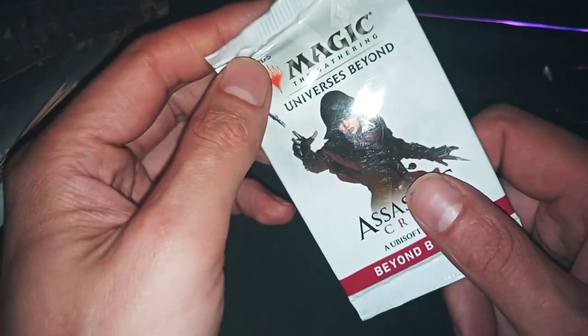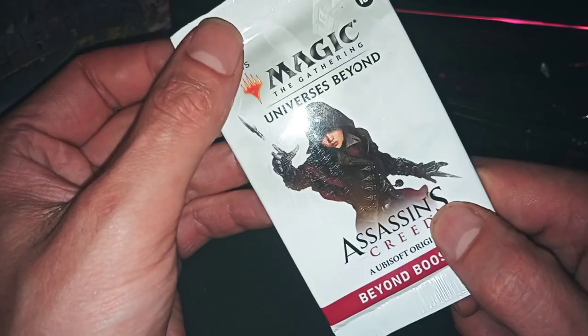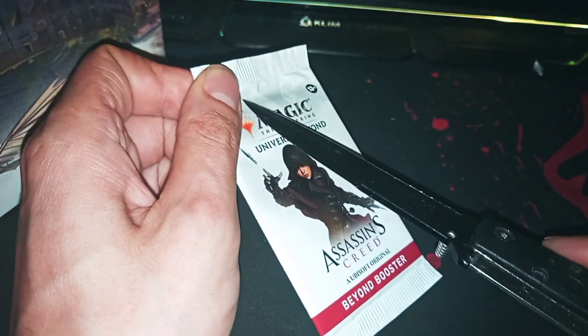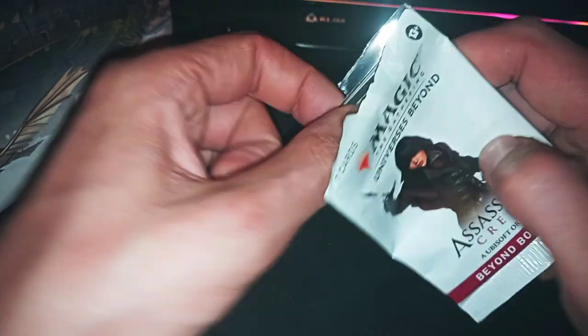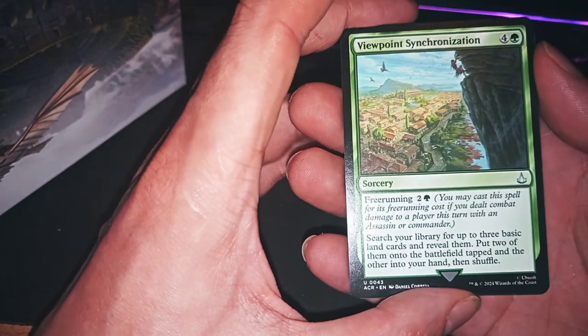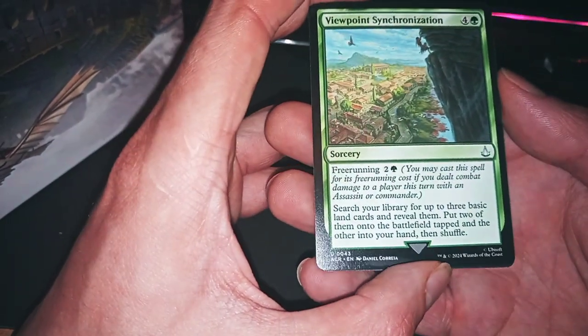Good morning everybody and welcome back to another episode — this is the fifth episode of Assassin's Creed unboxing. Let's open and crack these seven cards. What we have: Viewpoint Synchronization, Synchronization, Free Running.